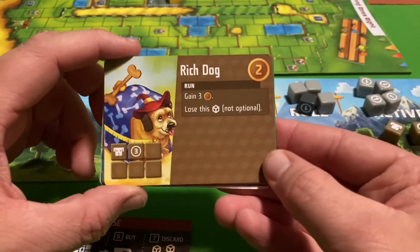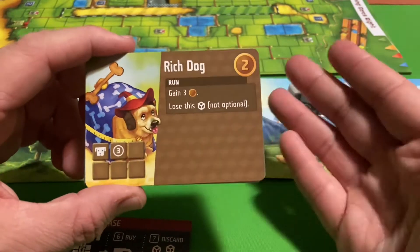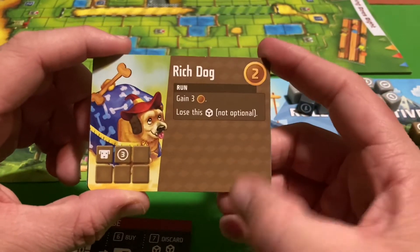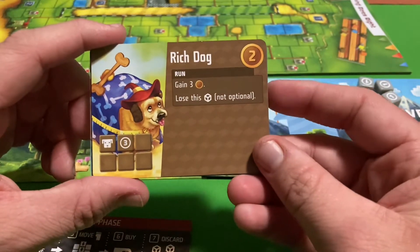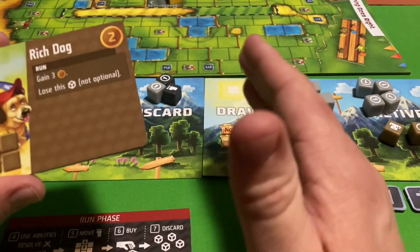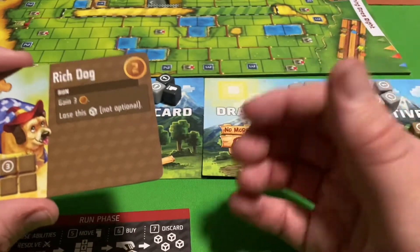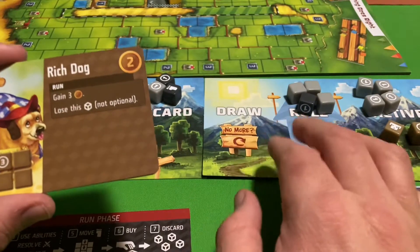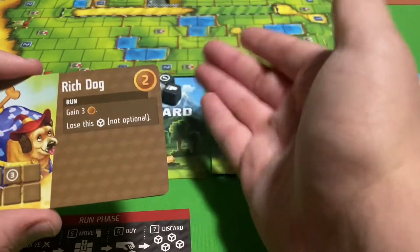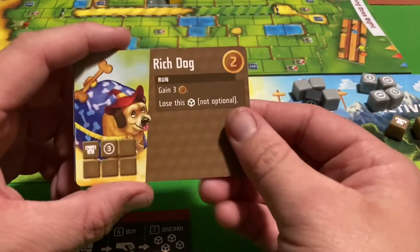Welcome back. In the last video we talked about how the flow of the game works. Now let's talk about how these cards work. The purchasing phase happens after the first part of the game where you roll dice to get as much as you can, move your cube creatures on the race track, and then if you have money you can start purchasing dice.